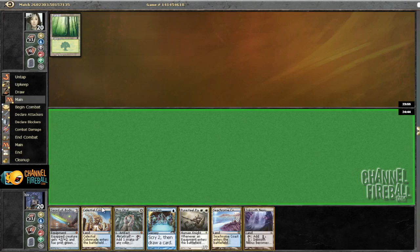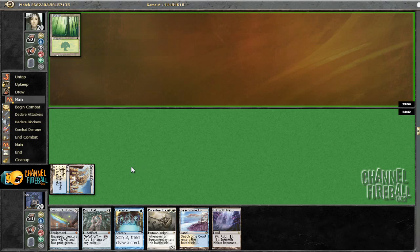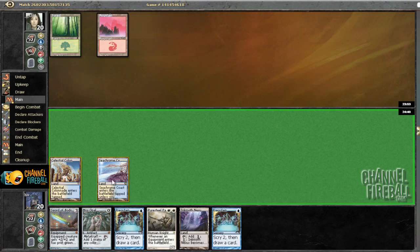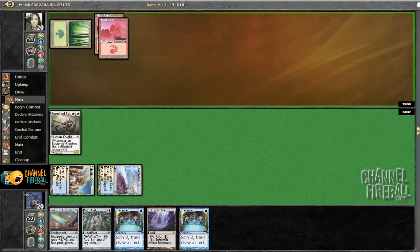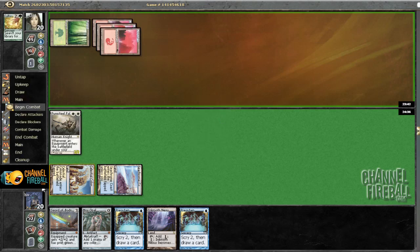Forest, go. I don't know if that's a Valakut deck. Who knows, I'm going to lead with Colonnade so I can turn two Paladin. Yeah, it looks like Valakut to me. Let's play a Paladin and say go. If I draw a zero drop artifact, I get to hit with my guy next turn with a sword on him. If I can hit with a Sword of Body and Mind next turn, I think I'm in pretty good shape. Why wouldn't I hit immediately?